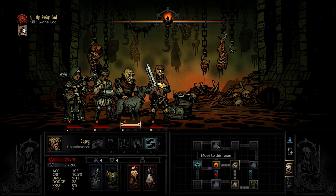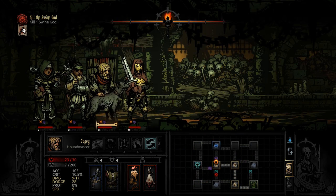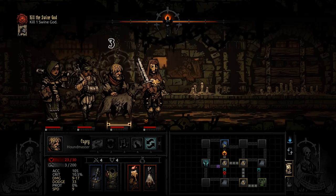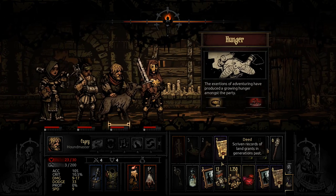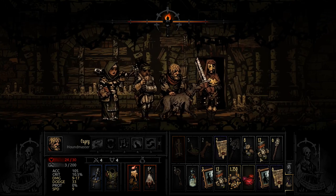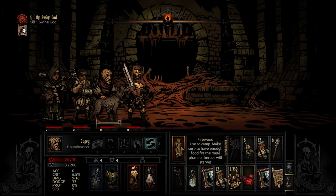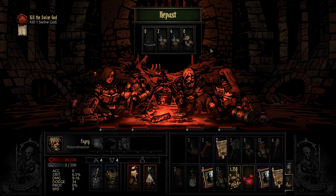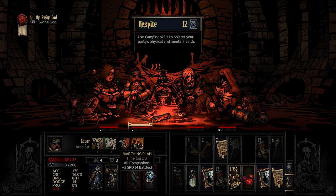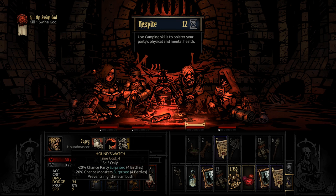Onwards to the boss. We can actually do the boss already, unless there's a fight in the corridor — which is a possibility. We'll camp right here in this room; it's the last one before the boss so we don't have a big choice. First of all, prevent nighttime ambush — that's probably the job for our Vestal. Can anyone else do it? Yes, actually.